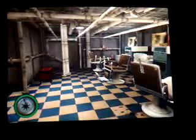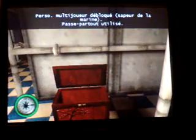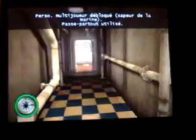For the marine costume, you simply go back into here with all the barber's chairs — or hairdresser, whatever you want to call him. There's the chest. Skeleton key used. Marine unlocked.